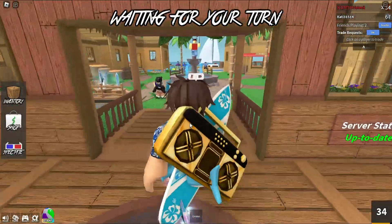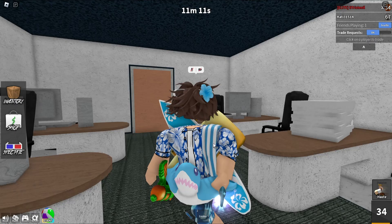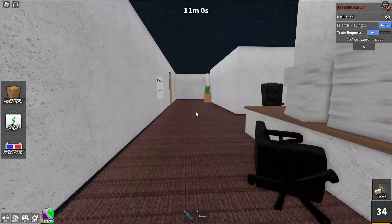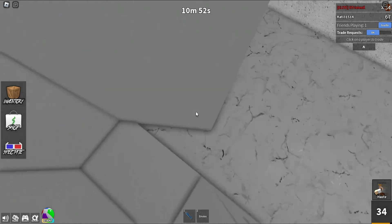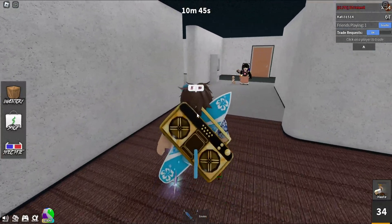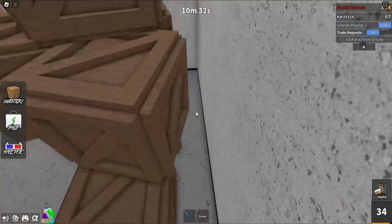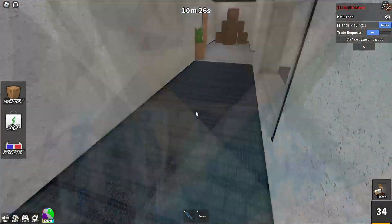That's all the hiding spots in the lobby. We're gonna do all the hiding spots in the maps of Murder Mystery 2. The first map is going to be the Workplace map. There's not really any hiding spots you can go through in here, but there is one — the closest thing you can get to a secret spot — and it's over here in this fridge, you can go in here. You can also go behind stuff like behind these boxes.